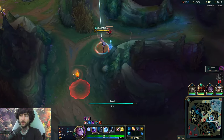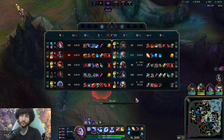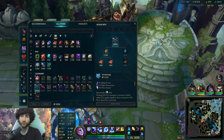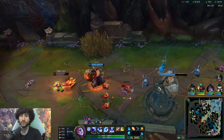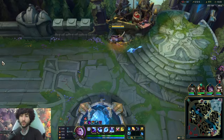Now I do have my item and there's nothing left to farm, so what do we do? Base — yeah, base is good. That shutdown of Fiora is huge. Whether it's played correctly or perfectly, what's important is to kill her now. Once you hit this two-item spike, you're like a god.